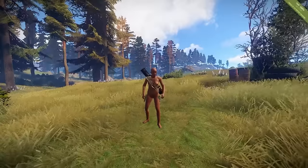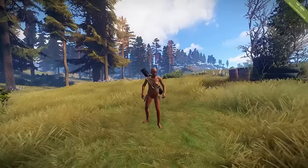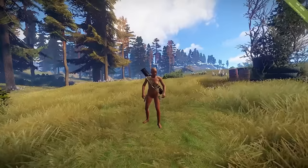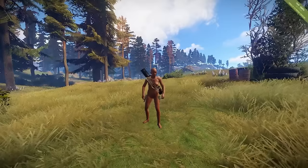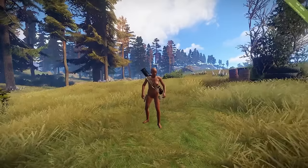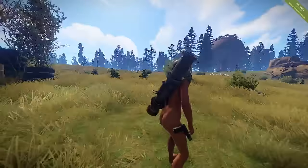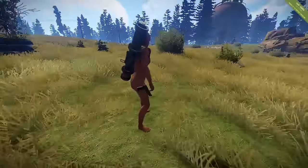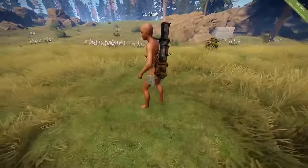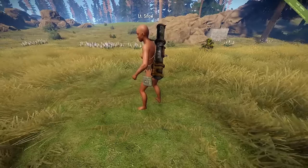I've got Lieutenant Snow with me and he is rocking some really good gear. We now have the holster within the game, so you will now see any weapons that a player has on their back and on their hips. The primary weapon is on the back, and you can see the sidearm pistol on the hip, and on the other hip you'll see any explosives or raiding tools.